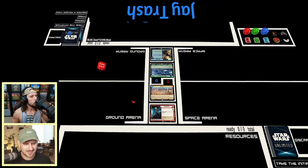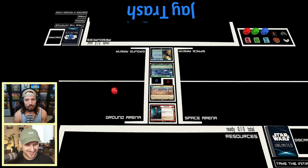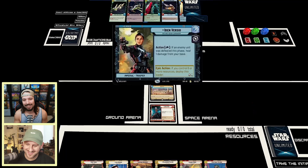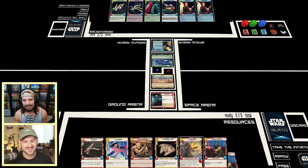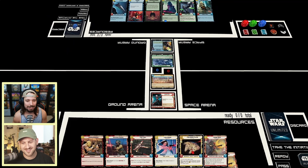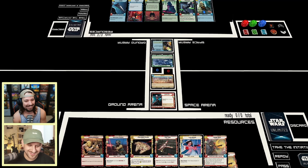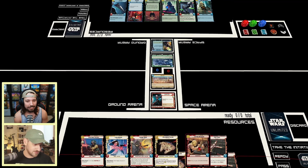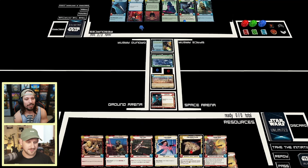You drew like four starting hands and now we're drawn to real starting hands. We roll off and Mike wins. So you got Cantina Braggart, Spec Force Soldier, Red 3, Leia, Millennium Falcon, and Sabine. What are you thinking going up against Iden? What are you thinking you need to do?